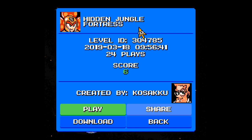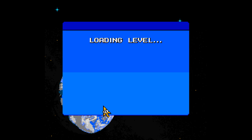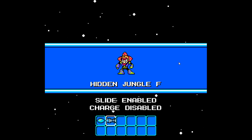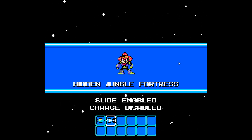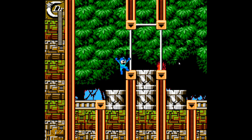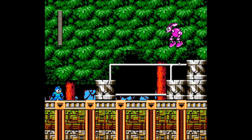Alright, here we are with another Mega Man Maker video. Today we'll be playing through the Hidden Jungle Fortress, created by Light Daemon — or Kosaku as he goes by nowadays — with 24 plays and a score of positive six. Fun fact: in Swedish, the number six is actually pronounced 'sex', believe it or not.